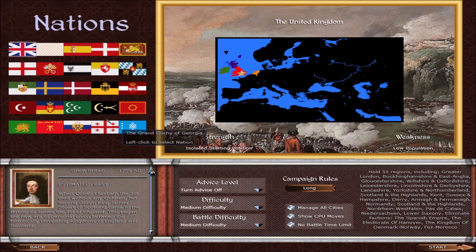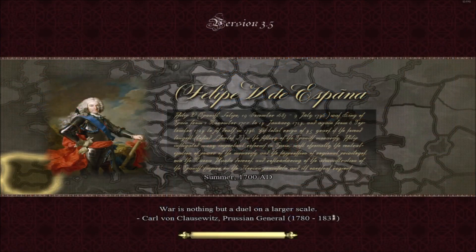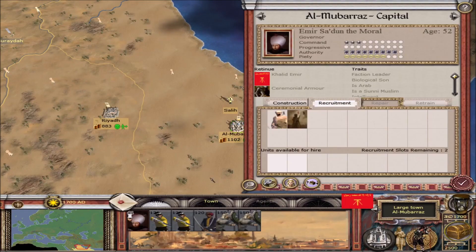God has blessed us today with the most holy change of all: the Bani Khalid Emirate is now referred to as the Bani Khalid Emirate. This is the greatest change in Lucian history. These guys now exist and also have their trait and ancillary — originally either the trait or the ancillary did not work, but it's here now.